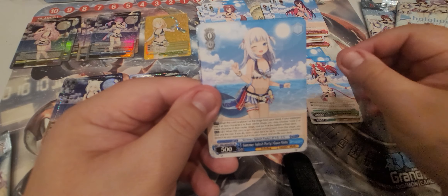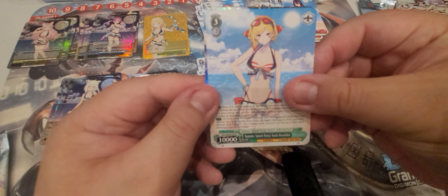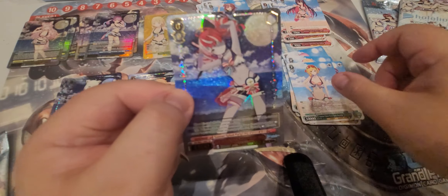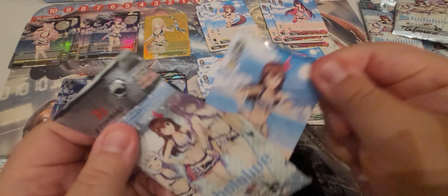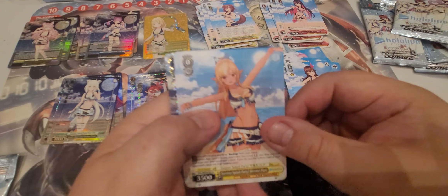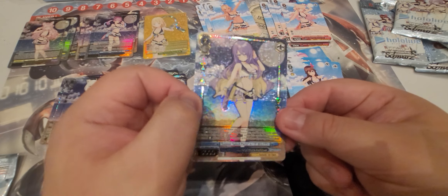Pack four: Hakos Baelz, Gawr Gura — this is the Holo Impact card — third gen Kaela Kovalskaz. I actually do not know her, and we have Kaela's Holo as Kureiji Ollie. Pack five: everyone likes Gura. Tokino Sora, one of the originals, Shiranui Flare, Nene, and Moona HLP.